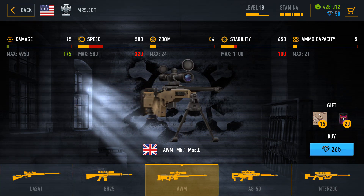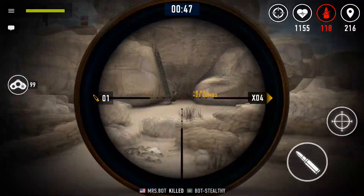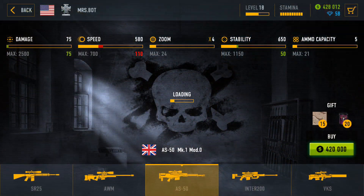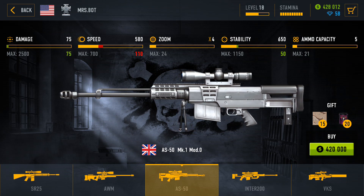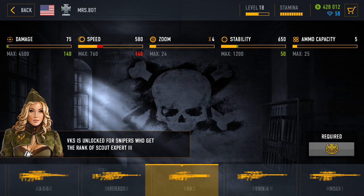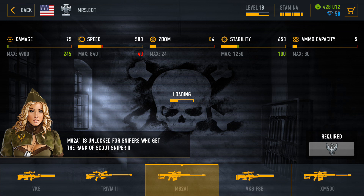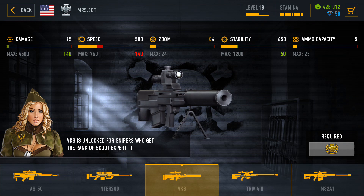AWM should be skipped because of its speed — or lack of speed to be more precise. It's a bolt action rifle which means a new bullet has to be loaded after each shot, done automatically but it takes time, and the reload time takes ages. AS50 is pretty popular among new players and is okay, although I managed to get through almost 200 battles with my upgraded SVG, so purchasing AS50 is a questionable thing. VKS, Trivia 2, and M82A1 are all pretty good rifles and solid options for replacing your SVG. M82A1 is one of my favorites in the game while VKS has the most unique shooting sound effect. Get one of these three and you won't be disappointed.